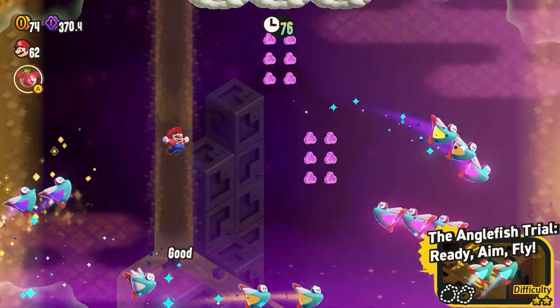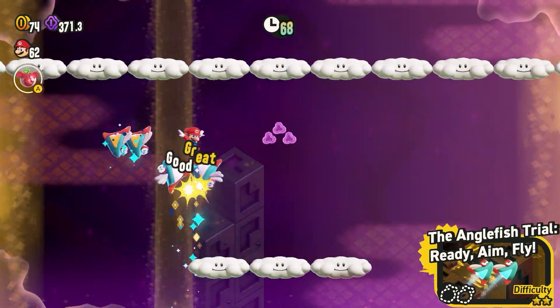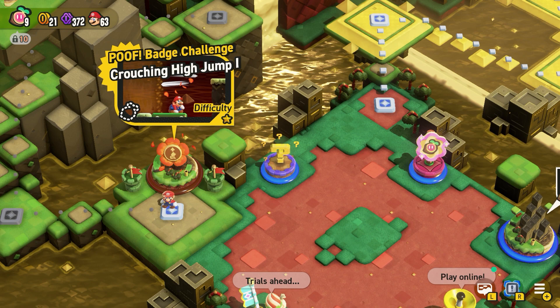This one's not too bad — you just have to use the boost jump off the fish. If you've got the double jump badge, that's definitely a help. Then we have the Watery Wonder Tokens and then the Crouching High Jump challenge.